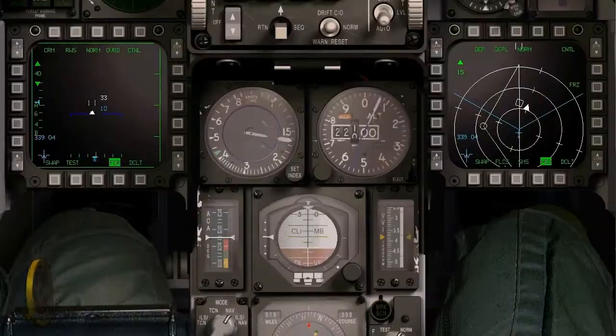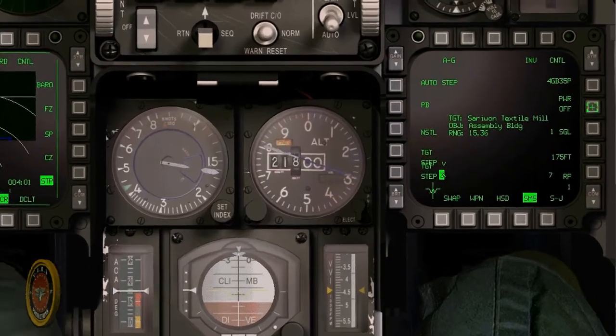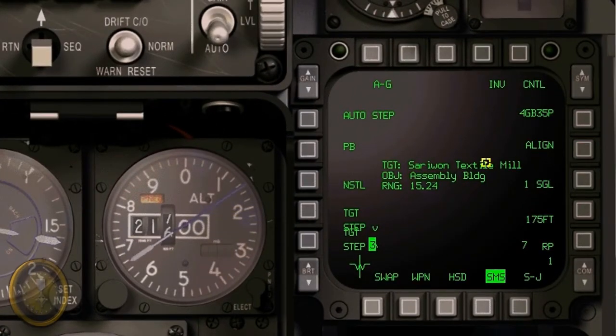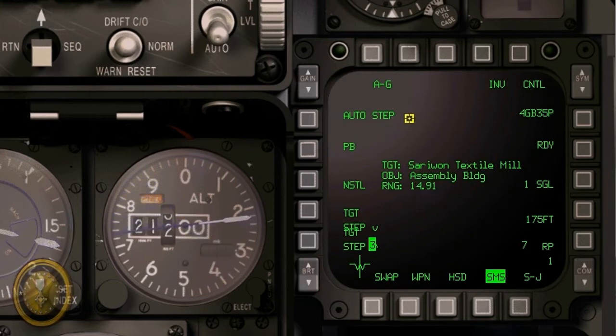Now let's engage your air-to-ground weapons by hitting Backspace. Hit OBS 7 to power up the 4 GBUs that you have on board — they take a little bit to get ready. This is your target, primary target, your selector status and your step status. The weapon is ready now — change your ripple to 4.